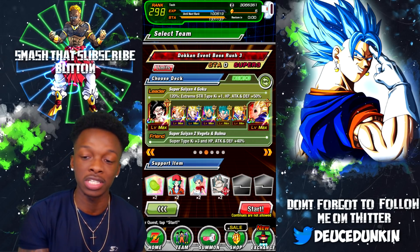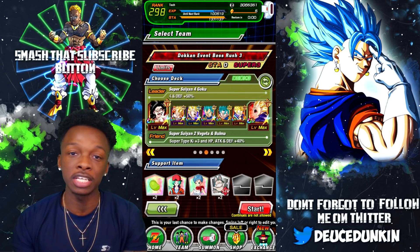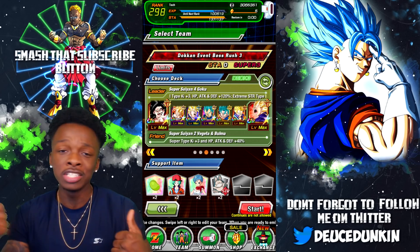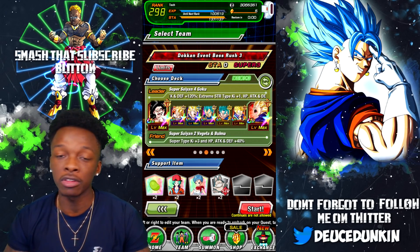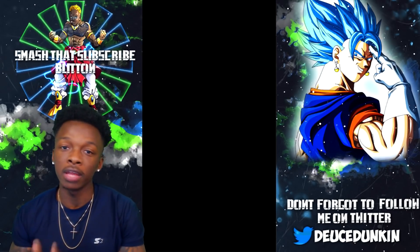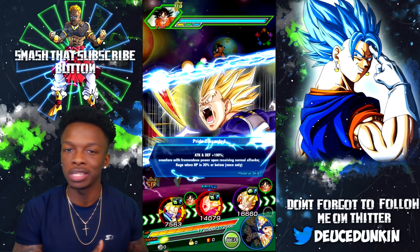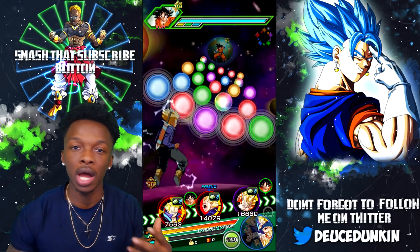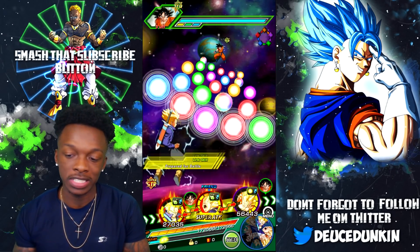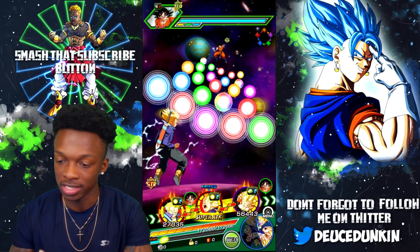He links up pretty decently with the team outside of Berserker and Shattering the Limit, since neither of those links are on this team outside of the Vegeta group. I'm running a lot of hard hitters, but I also have my counter units. I'm also running Super Saiyan 2 Team Trunks as a support unit so I can get that 25% boost on attack and defense for Vegeta. Without further ado, we're hopping straight into Boss Rush.